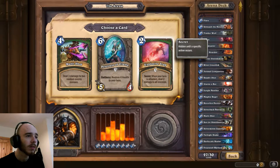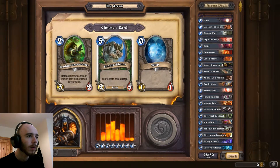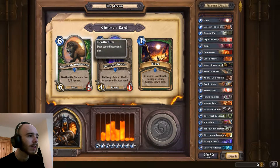When your hero attacks, deal 2 damage to all enemies - let's go with that. Another Rhino - seriously, stop giving me Rhinos. Savannah High Mane - Deathrattle, summon 2/2, 2/2 Hyenas, and all of those are beasts.